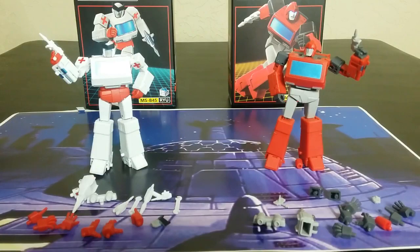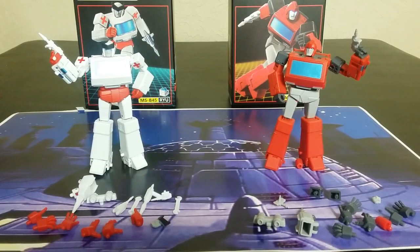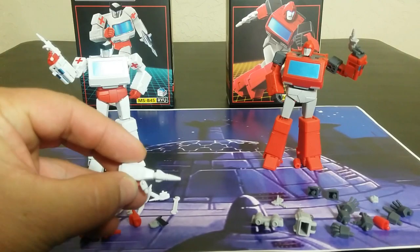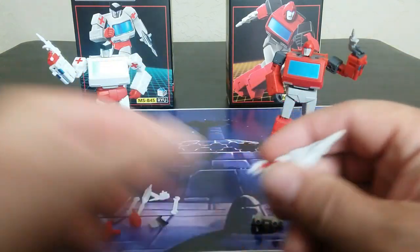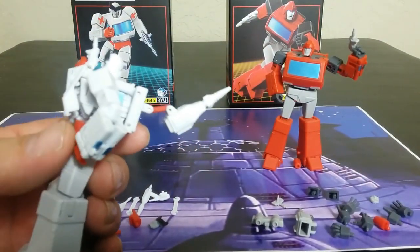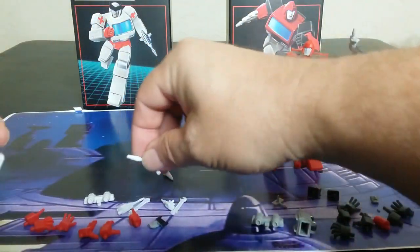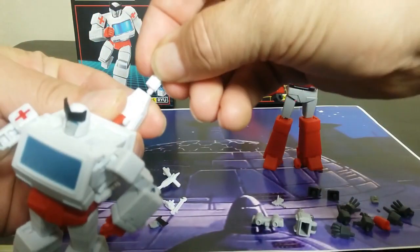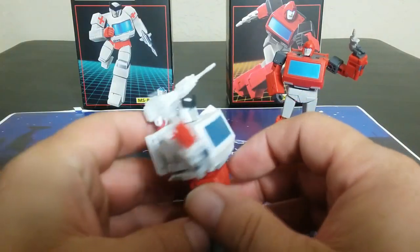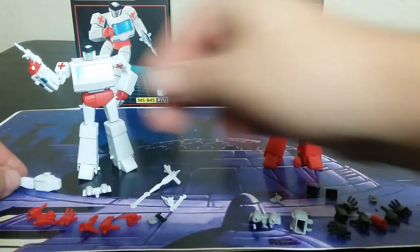These come with a ton of accessories. Some of them are similar to each other. They also have their own cards and stuff, so that's great. Looking at this, I'm going to show you all the stuff that is the same first. They both have one of these, which is kind of a launcher kind of piece that goes on their back, like so. You can swap out the tip right here — pull it right off — and put on another tip, so it can kind of come over like a cannon. Pretty cool overall.